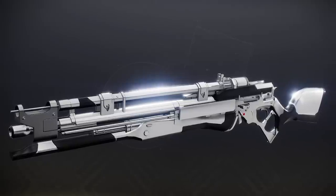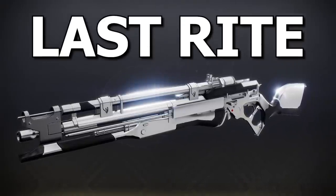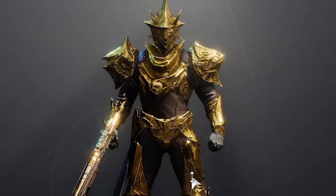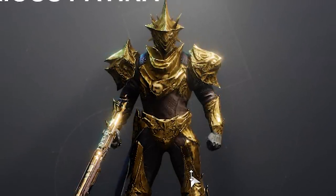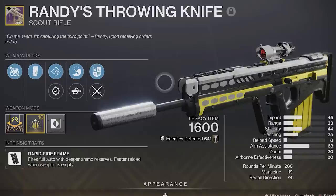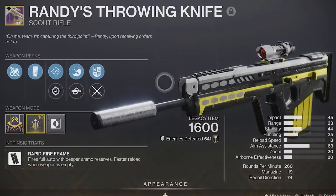Fact 3: This is Season of the Deep's ritual weapon — Last Rite! It's the Kinetic Tex Mechanica Scout Rifle, and here are its ornaments. Fact 2: Check out the shiny new Trials Shader, which is only available to players who go flawless during Season 21! And a special mention to my favorite PvP scout rifle, Randy's Throwing Knife, which is finally returning in Season of the Deep! I've missed you, old pal!